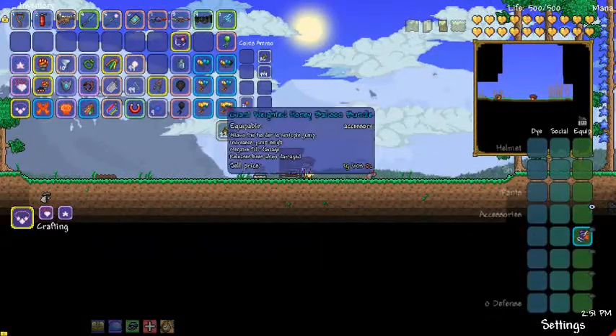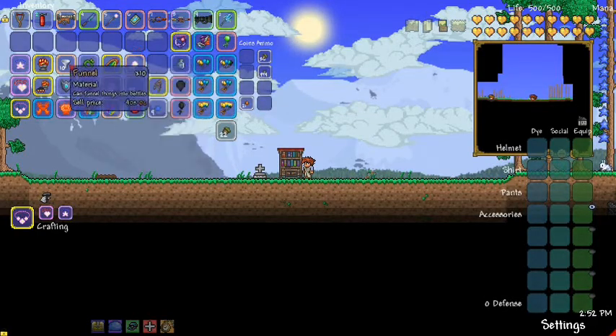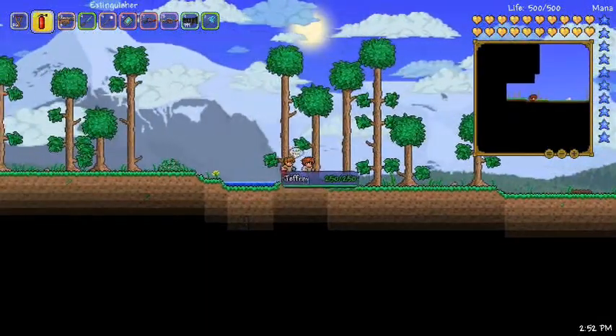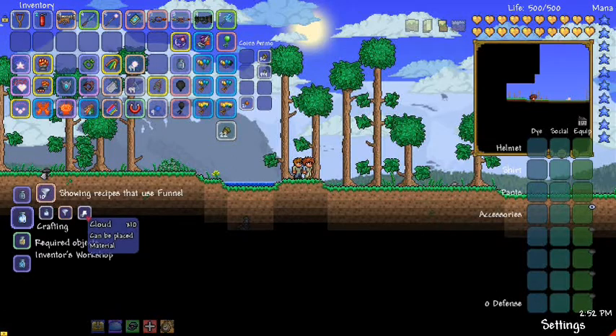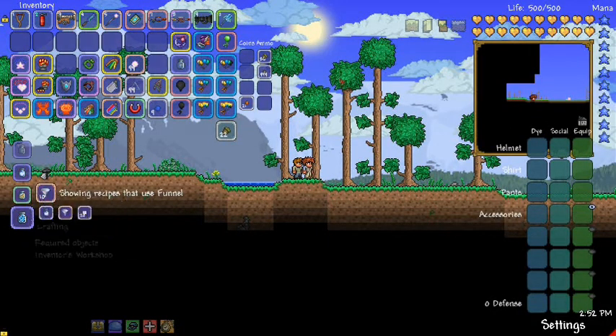So that's the basic movement items from this mod. We have wings and stuff, but first the funnel — something that was just added in version 1.8 of the mod. Funnels are found in ocean chests. What it is, is you can take a weather bottle, one funnel, and then 20 rain clouds, 10 regular clouds, 20 sand blocks, or 20 snow blocks — to craft tornado in a bottle, cloud in a bottle, sandstorm, and blizzard. Which you can then use to make the different balloon bundles.